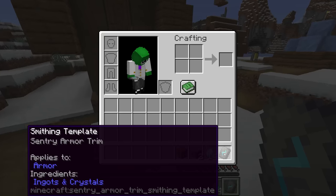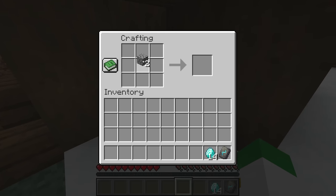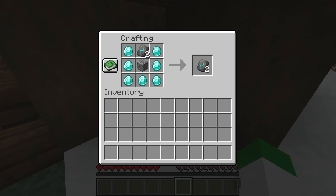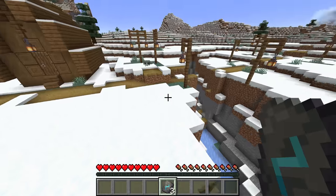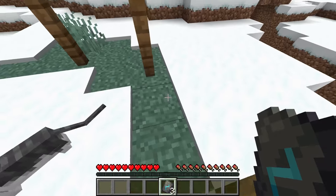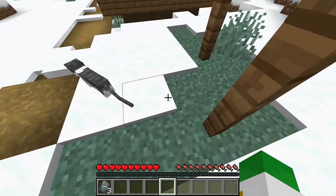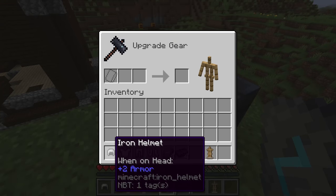How do you copy them? For the sentry armor trim, you need a piece of cobblestone as well as 7 diamonds and the smithing template, and that'll give you more of them. If we're consuming 7 diamonds for this, that does make it pretty expensive. Later on in the video I'll discuss some really easy ways of getting diamonds to make these armor trims easier to find. Once you have some of the sentry armor trim template, here's what it looks like on armor.